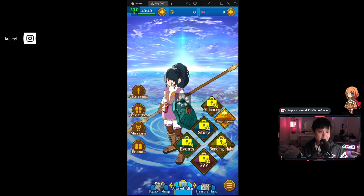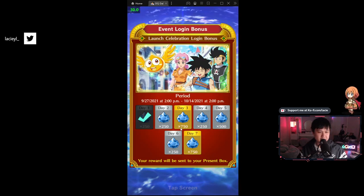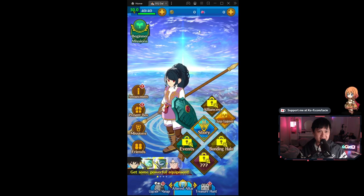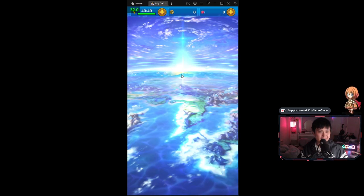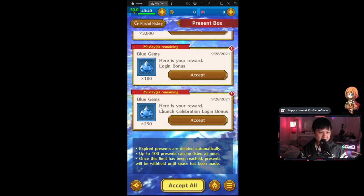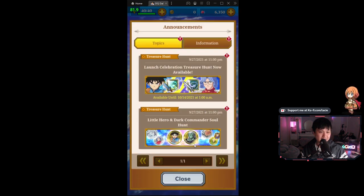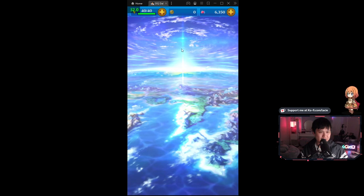It looks like we're going back to adventure — this seems like the end of the reroll. Why does it keep taking me to random places without any prompts? Event login bonus — we've got 250 gems. I believe one roll is like 300 gems. Let's go have a look. I've got these login rewards — it is what it is. Where is our present box? I'm looking for my pre-registration rewards — that is quite a lot of rolls. Let me accept all and let's see what else we can grab.